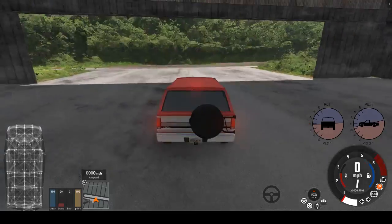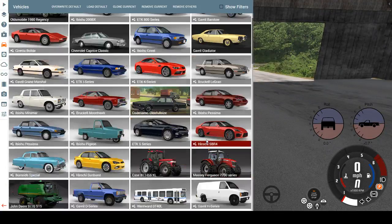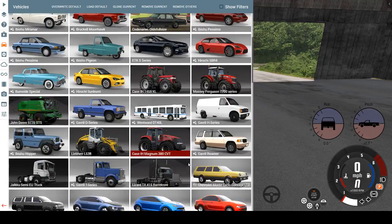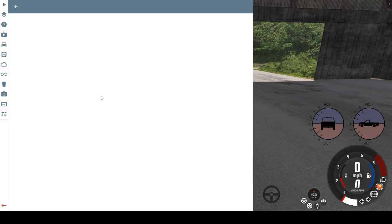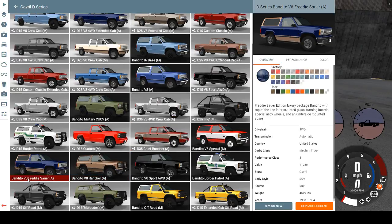On to our next version of the Bandito — the Bandito V8 Freddy Sawyer Edition: a luxury package Bandito with top-of-the-line interior, tinted glass, running boards, special alloy wheels, and an underside-mounted spare.